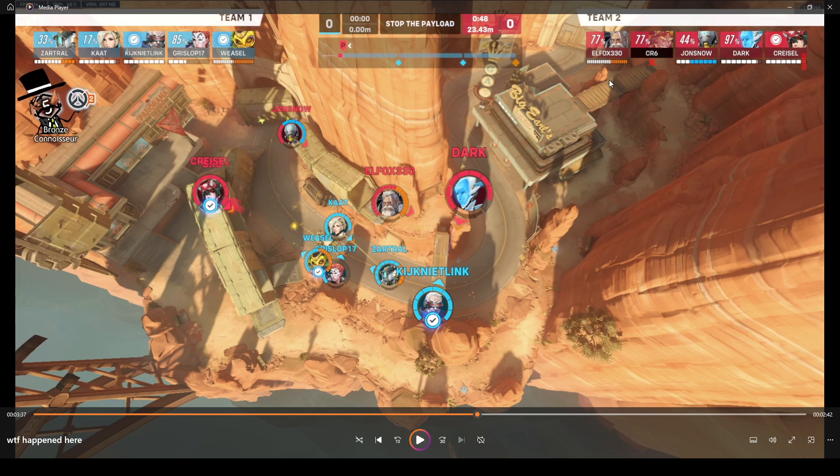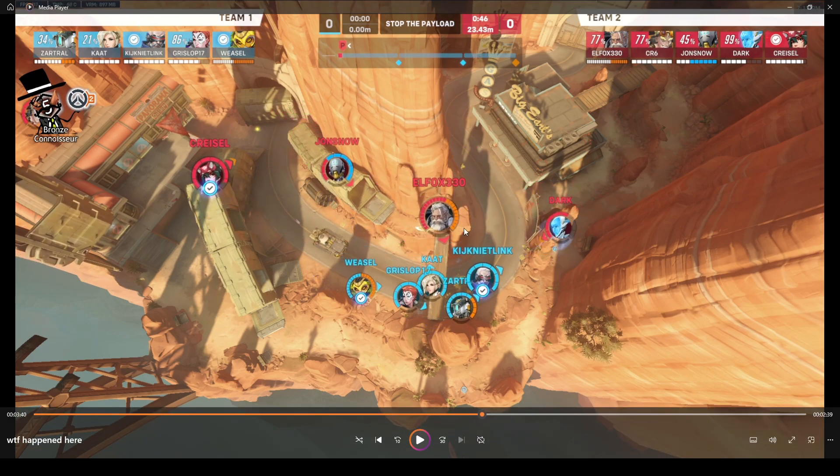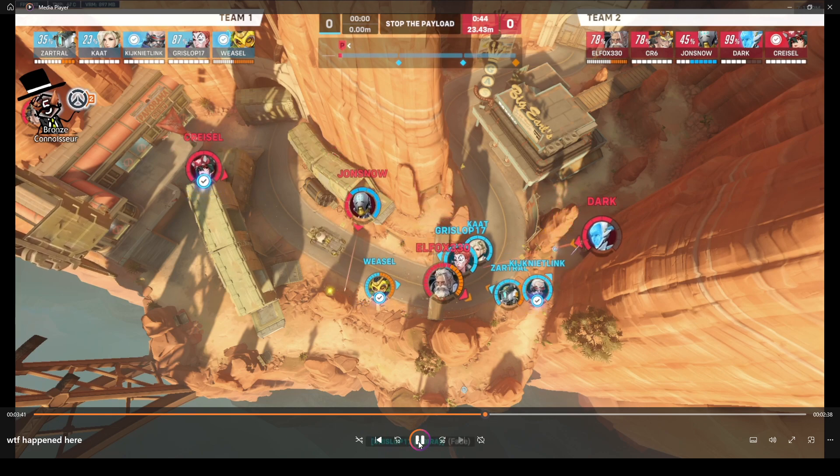Now, this is an interesting attempt. At this point you cannot say whether something is good or bad, because we are way out of position. Why are we on the payload? And the Echo is, again, trying to flank from behind, but this time it's a little bit better — people's attentions are completely divided. This might actually net them a kill. Unfortunately for them, the Zen was not part of the teamfight, the Reinhardt could not effectively do much from up there, and nobody followed him. The Kiriko did take some of the attention away from the Echo, but unfortunately it wasn't enough.